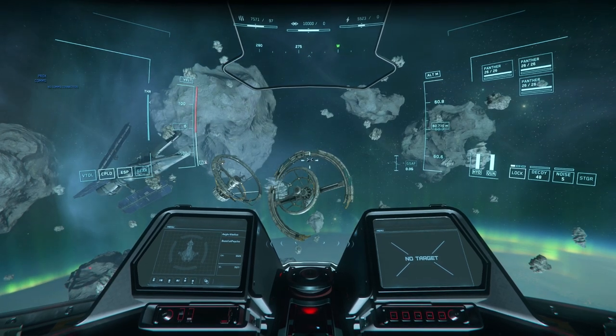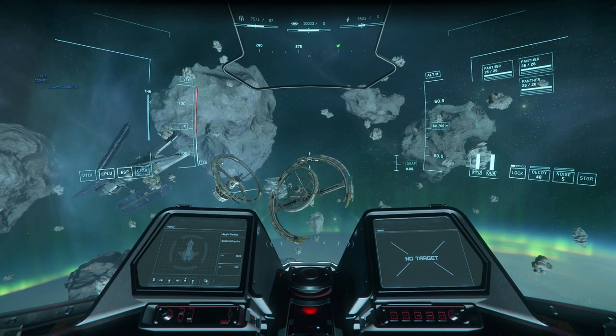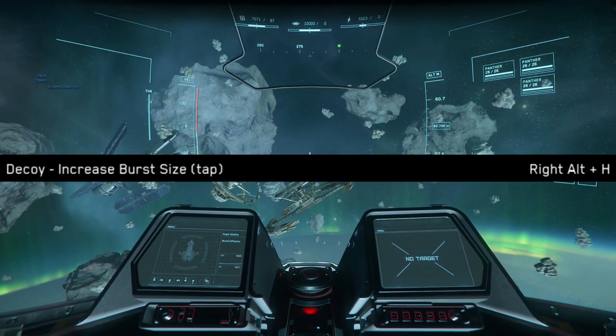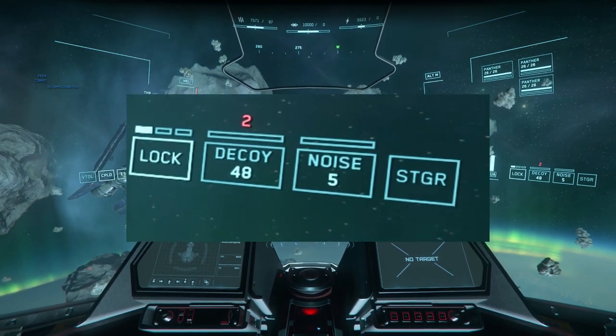Despite the simplicity of this, there are a couple of tricks that will make your countermeasures more reliable. The first is queuing up multiple decoys. To do this, by default you simply press Right Alt + H, and you will now launch two decoys every time you press your decoy button.